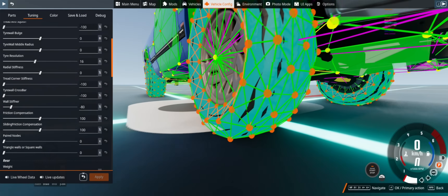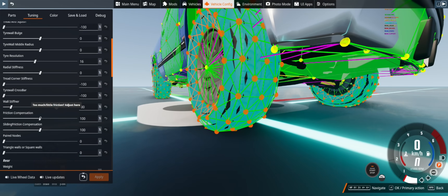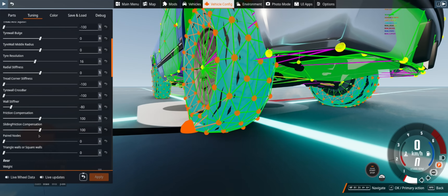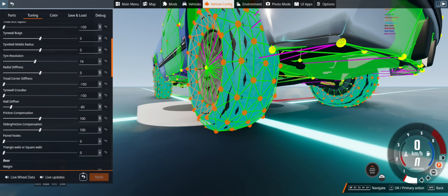If you have a lot of extra traction because you've created extra nodes, you can go in and change the friction compensation — this is entirely up to you and how realistic you want to be. If you just wanted to make your tires super grippy, you could turn that up to 200%. Same with the sliding friction compensation: there's a difference between friction in a straight line and when the nodes are sliding, which also applies when braking, accelerating, and doing burnouts. Because I don't want to program hundreds of tires, you're going to have to be your own watchdog to make sure you're not abusing these — or if you do abuse them, have fun with it.